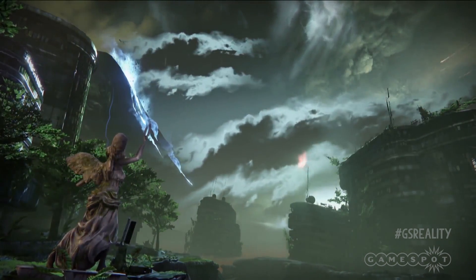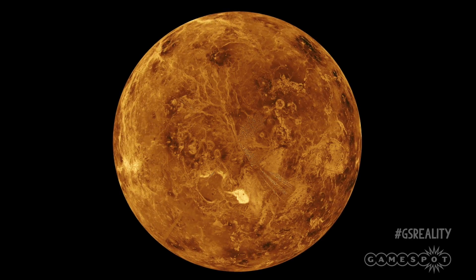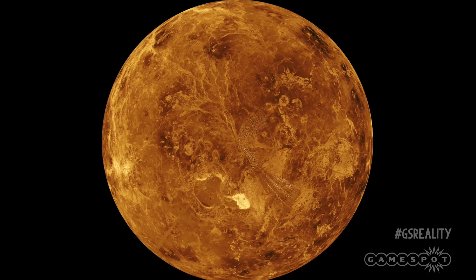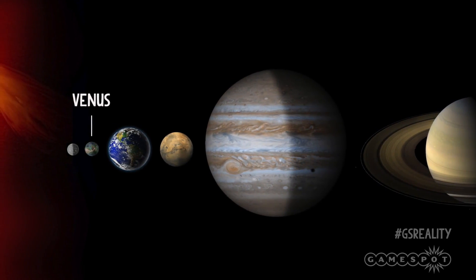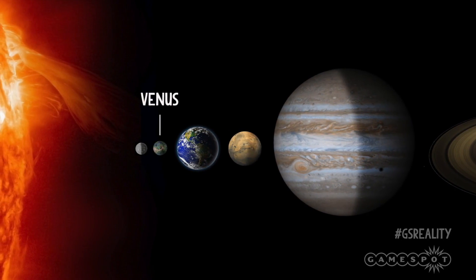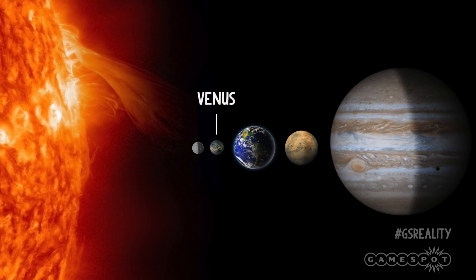But what about real-world Venus? Well, if you were to be instantly transported to the surface right now, it's a little hotter than it is in Destiny. Venus has an average temperature of 460 degrees Celsius — that's hot enough to melt lead, making it by far the hottest planet in our solar system. Hotter than Mercury, even though that planet is closer to the Sun. Why? Because of Venus's thick atmosphere of CO2. This runaway greenhouse effect traps almost all the heat radiated away from the surface, further warming the planet.